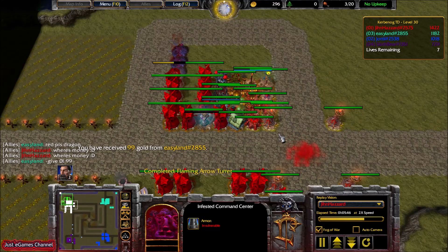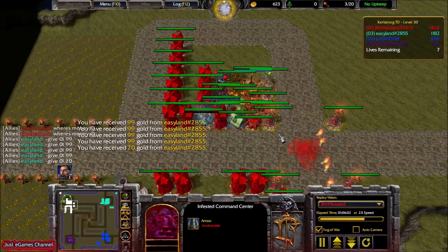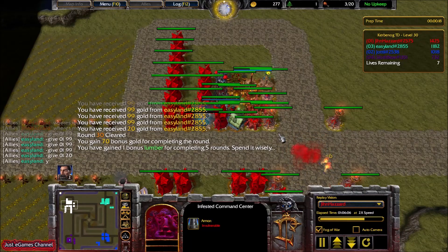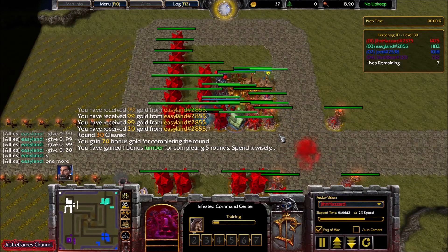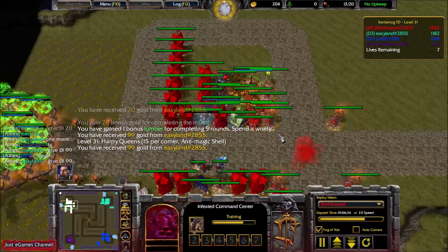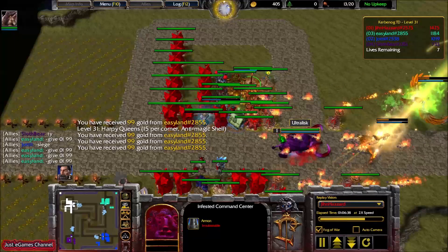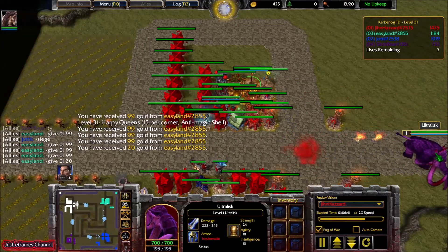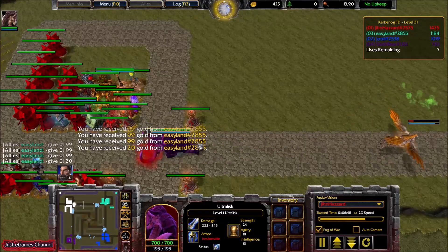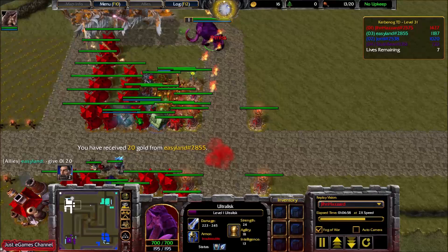My top hero ranking: number one is the Ultralisk, definitely. Second is the Archmage. Then Zerg hero, I would say Zerg hero is good. Also the Storm hero from the Thunder Builder is really, really good. And I think the Earth hero — the Earth hero, keep proto-groove — really good. This Ultralisk is such a massive hero. It's an amazing hero. Even though this wave has anti-magic shell, it's no problem because I can dispel it with my Magic Dampener and do some spell damage to them.